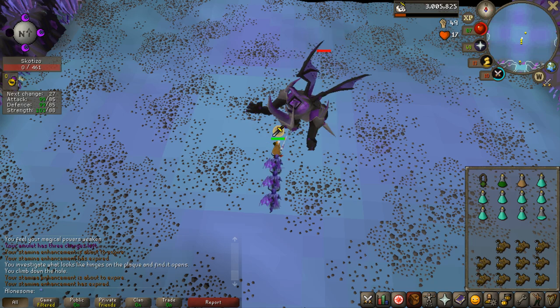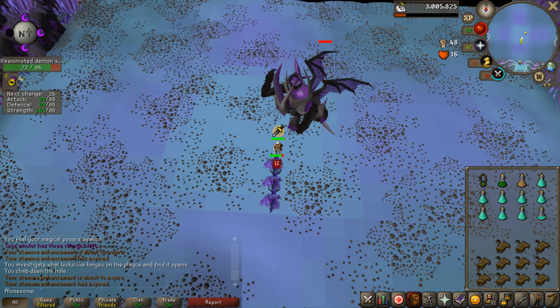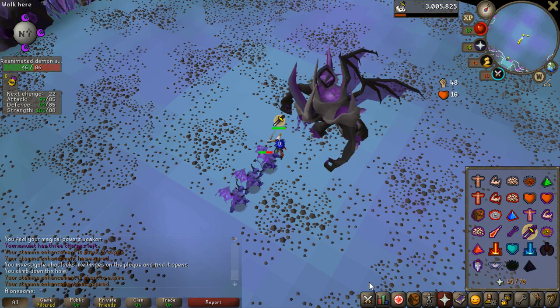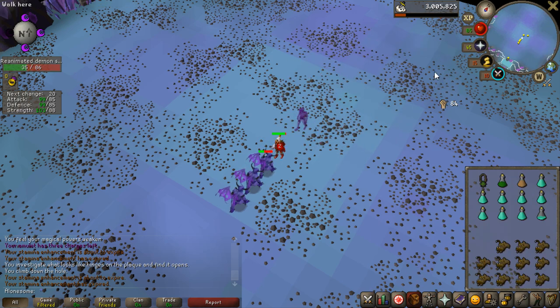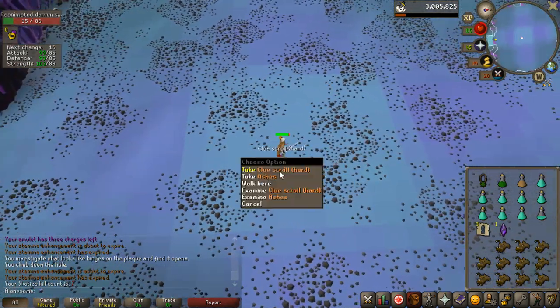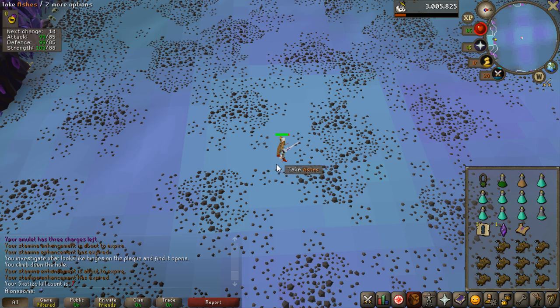I actually got a totem I wanted to use, so it's going to give me another hard clue from the Godesso boss as well. The loot from this Godesso kill was three rune plate legs and one ancient shard — maybe not the best one.